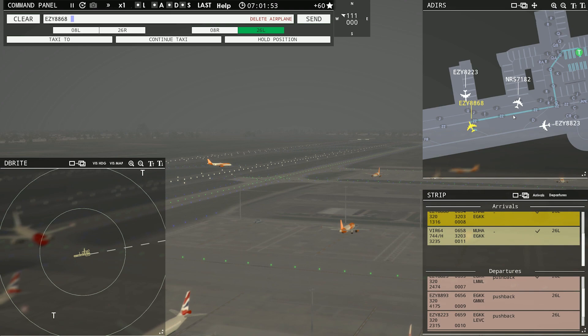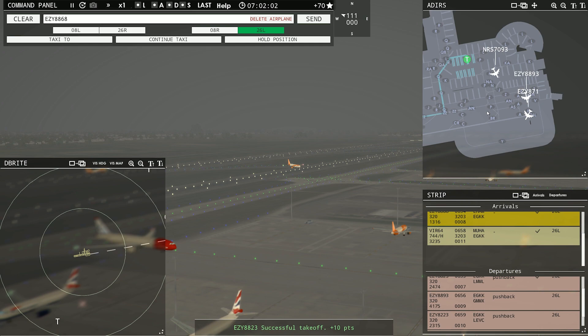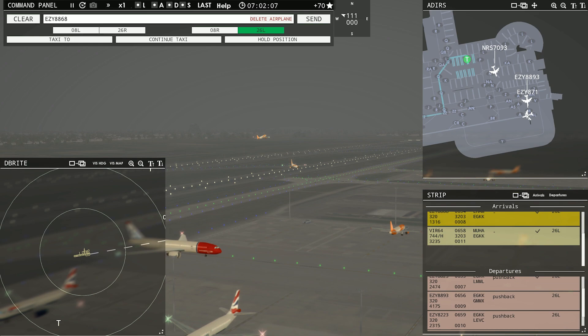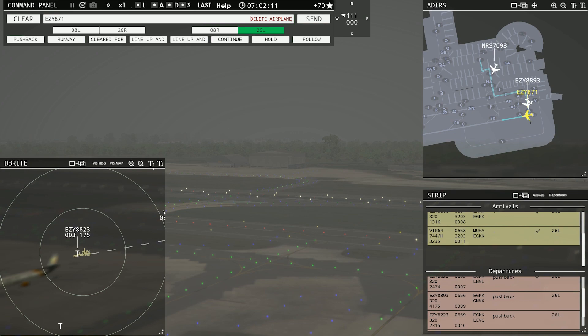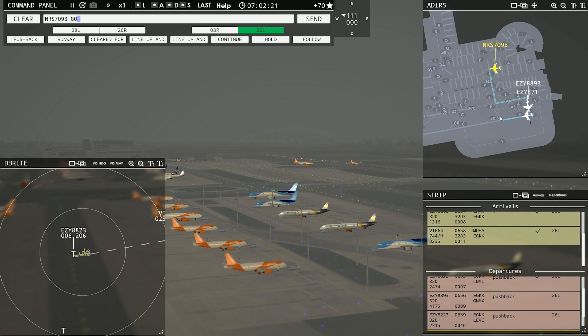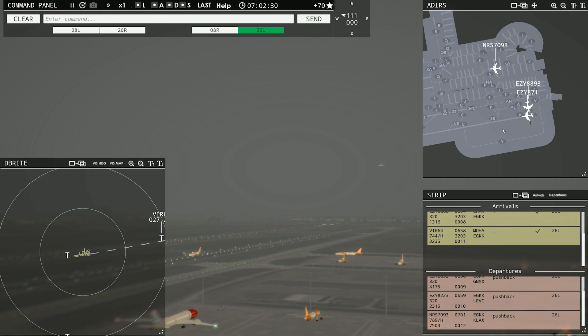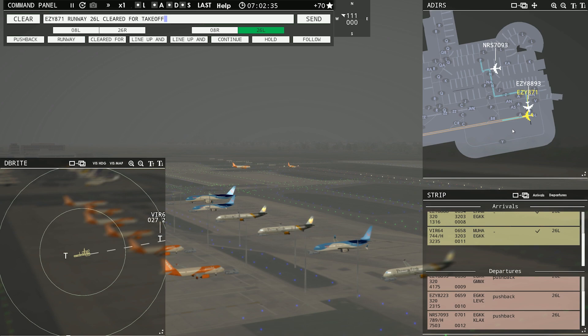And there he goes — he's taking off. Goodbye, EasyJet. Wait for the spacing and we'll have this company traffic line up and wait. We'll get them both out before the Virgin. Red Nose 7090-3 ready to taxi. Red Nose 7090-3, runway 26L, taxi via November Zulu Mike. Easy 8823, contact departure, good morning. Easy 8-7-1, runway 26L, clear for takeoff.